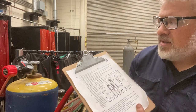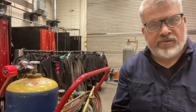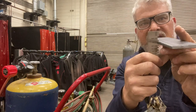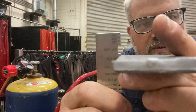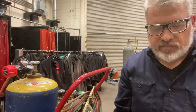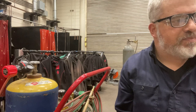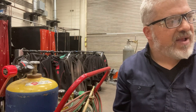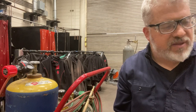Step one: check the thickness of the metal to be cut or welded. On the table there's a thickness gauge — check the thickness of what you want to cut. This happens to be one quarter inch. Step two: refer to the welding tip selection chart to determine the recommended tip size and regulator pressure setting for the job.